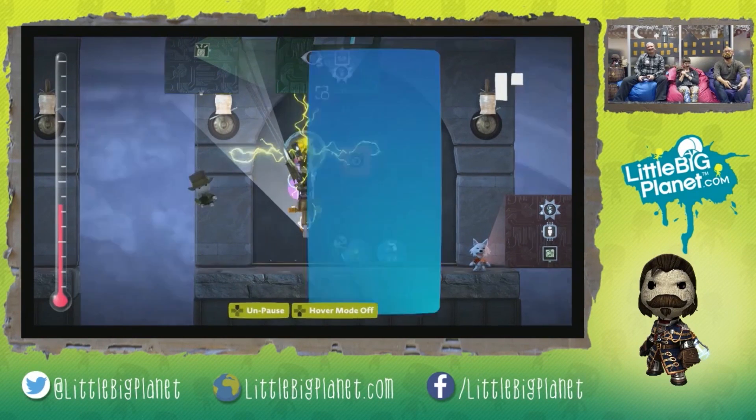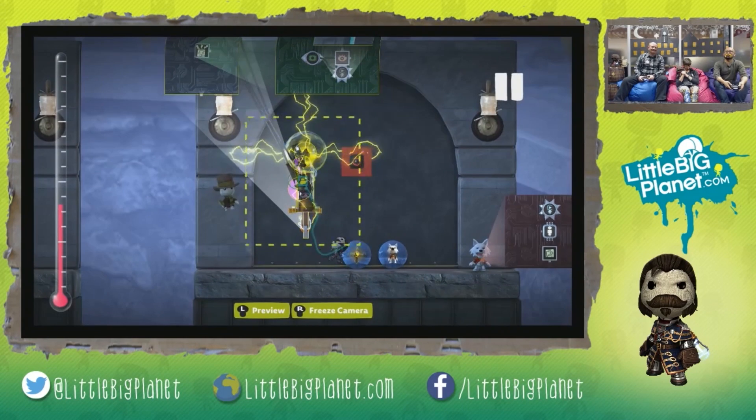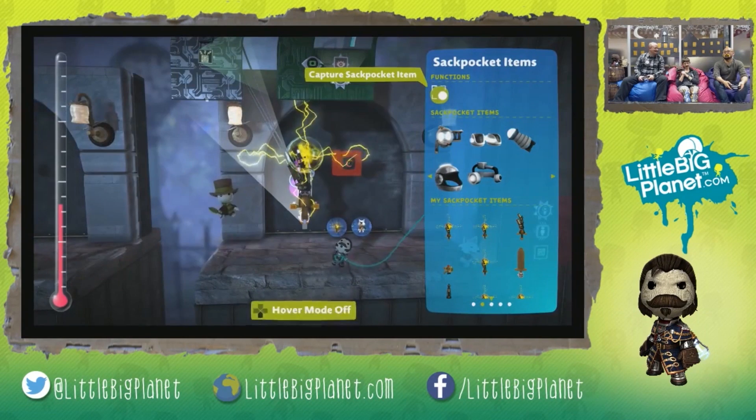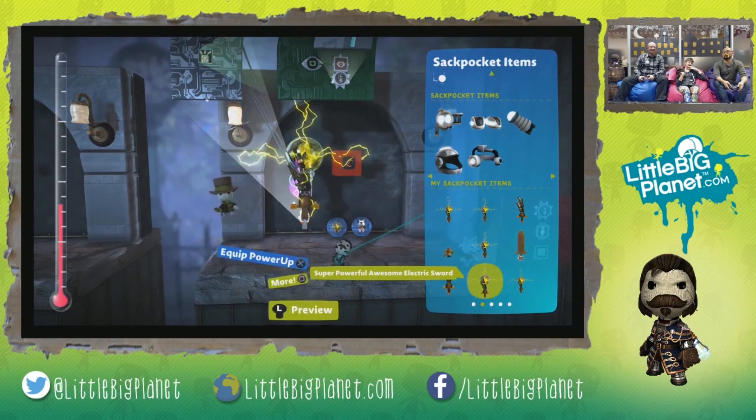We go back to our sack pocket items in our global stuff, go ahead and capture the sack pocket item. Or we can go back to our super powerful awesome electric sword and press square on it to recapture.